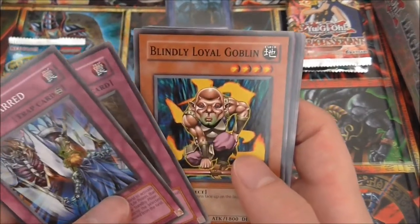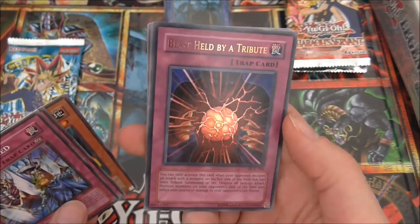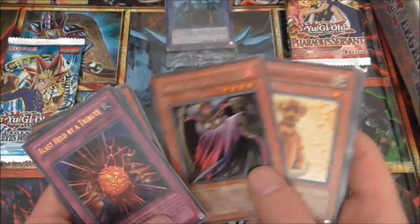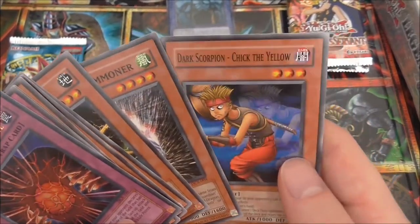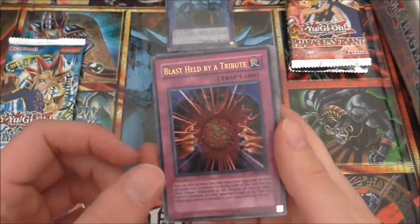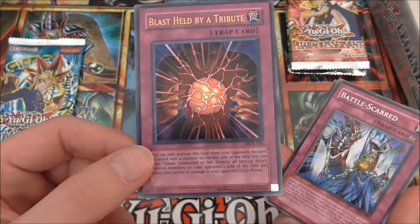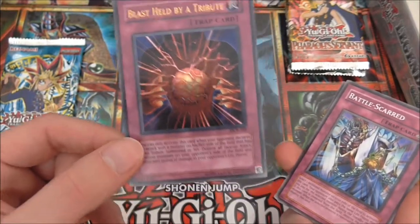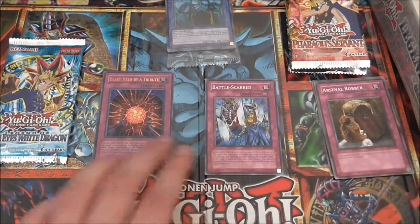From Dark Crisis we have: Battle Scarred, Arsenal Robber, Blindly Loyal Goblin — and we already got an Ultra Rare! Blast Held by a Tribute! And Infernal Queen Archfiend as well. Plus Outstanding Dog Maroon, Coverback, Arsenal Summoner, and Dark Scorpion — Chick the Yellow. Blast Held by a Tribute was used in the Battle City arc — I believe Marik's sister was going to use it against Kaiba in their duel. Very good start!